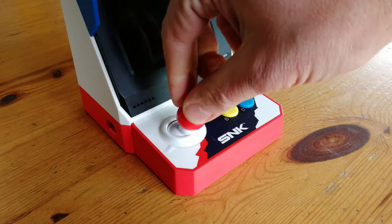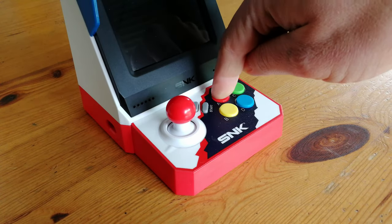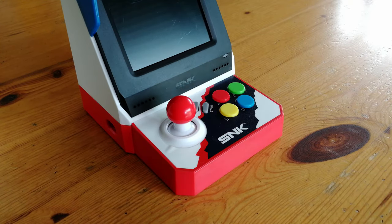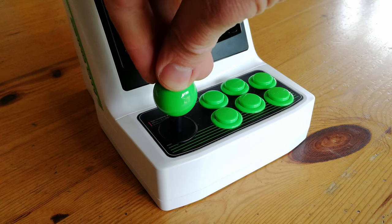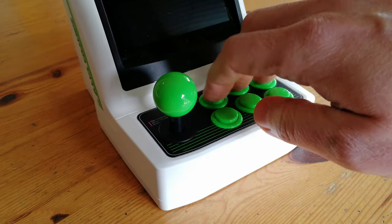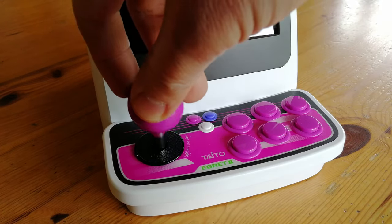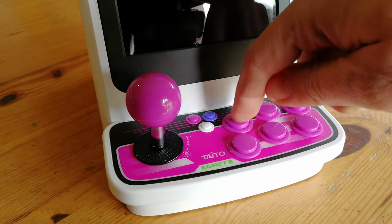The Neo Geo Mini has an analog style control stick. As older games need digital input, this feels kind of weird. The colourful buttons are also kind of cheap. The stick on the Astro City Mini has switches, but it feels more like a small toy — somewhat fragile. The buttons feel pretty decent.